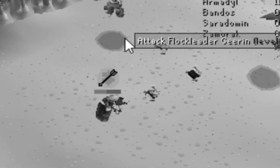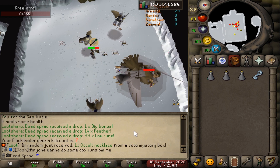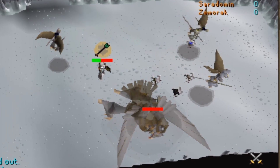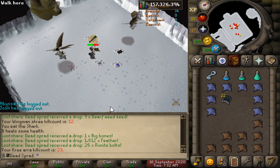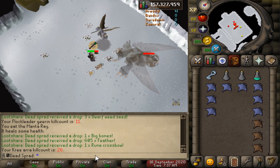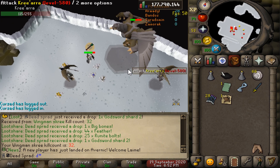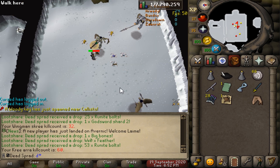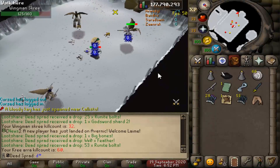First kill of the new trip and nothing. That's 16 kills so far without a single loot drop. Last kill of the trip — and nothing again. I just realized my dumbass brought uncooked manta rays — what was I thinking? Several more kills and absolutely nothing. We just got a godsword shard 2 from a minion — that's our first real drop! I'll definitely take it because we're going to need that to make a godsword. Quick update on the kill count: we're at 60 Arma kills and I haven't got a single uncommon or rare drop. Nothing, boys.